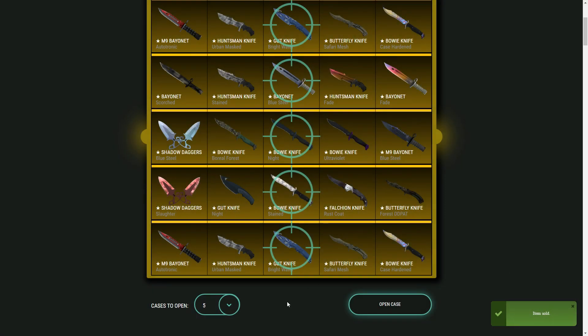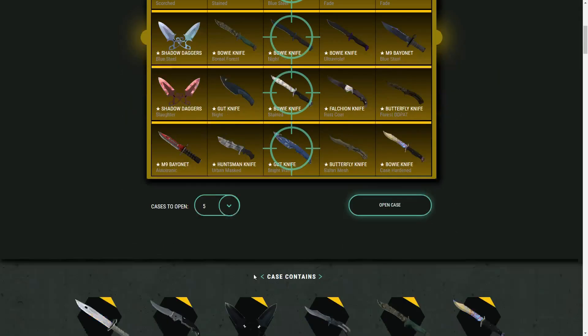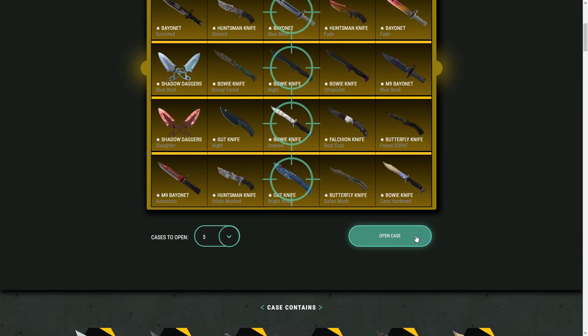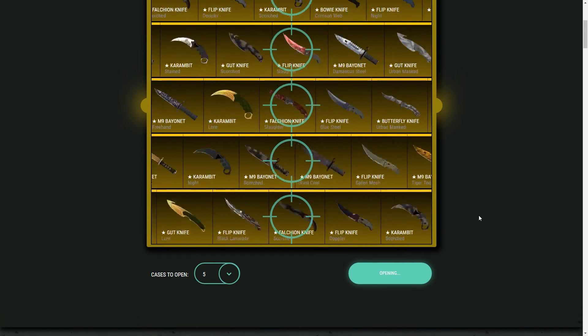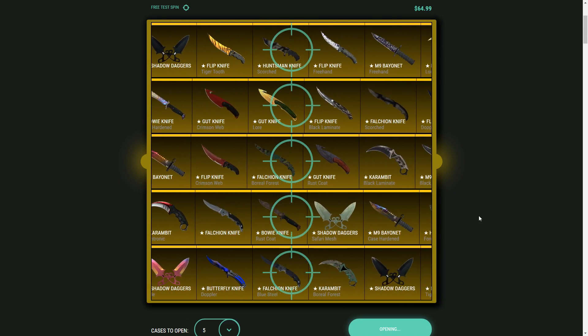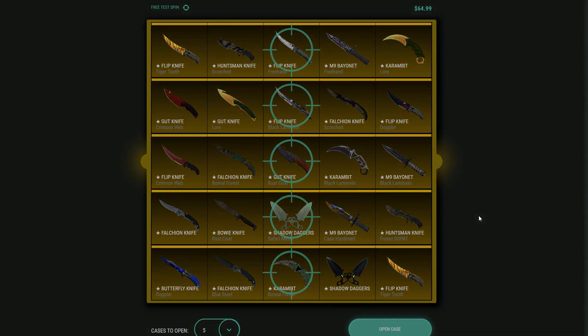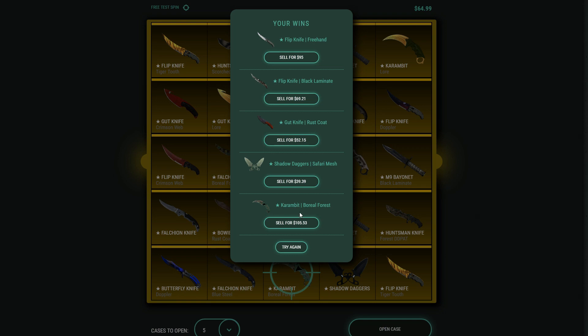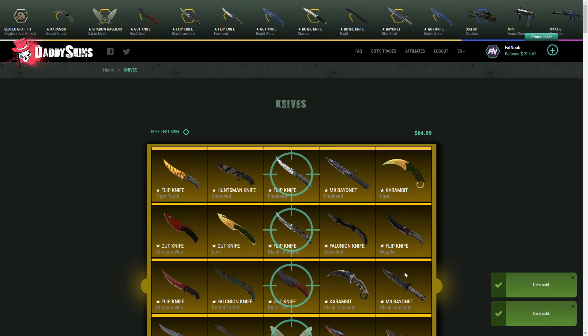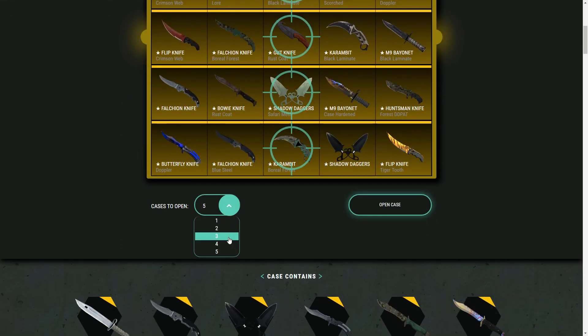We'll keep the other items and hit try again. We have $437 left — not bad. Can we open up five more? Oh we can open up five more, that means we can open up like 10 to 11 knife cases total! We got a Karambit Boreal Forest — that should be worth a good amount. Some of these are profit, but we lost a decent amount on others. After selling back the losses we're back around $200.